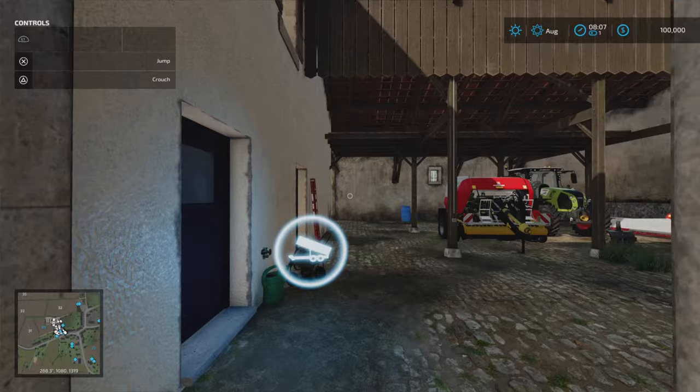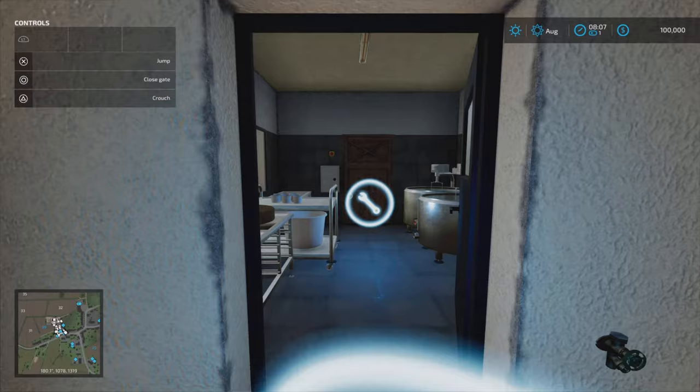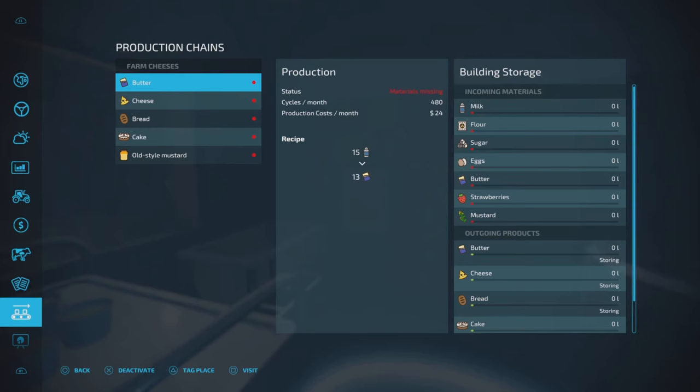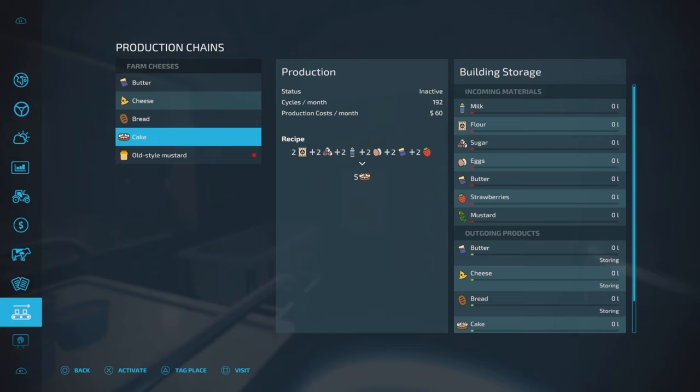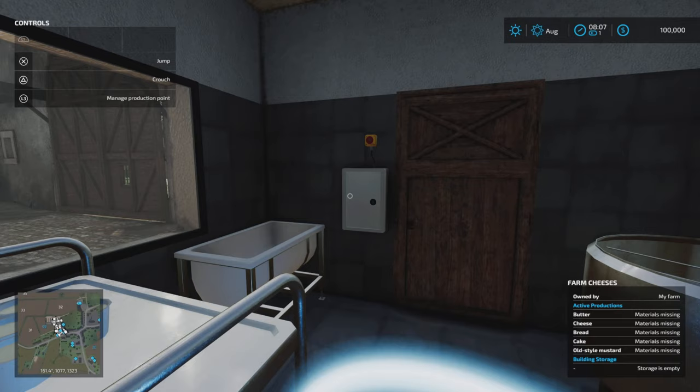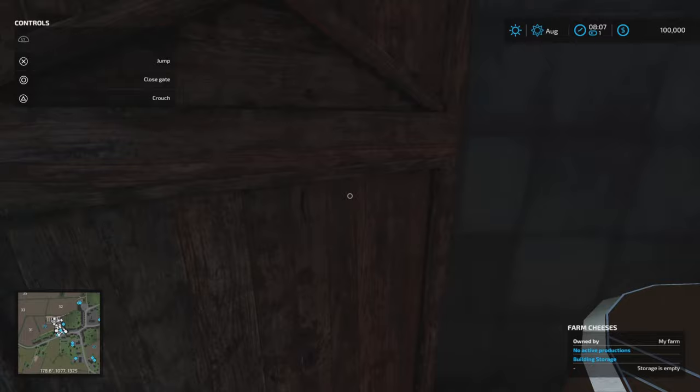Our triggers are here for bale and pallet storage. We've got farm cheeses — a cheese production here on site. If you start from Farm Management scratch, once you buy the farm that production becomes available to you. We've got farm cheeses, butter, cheese, and bread and cake can be made here. There's an on-site bakery too. Old-style mustard can be made here as well — you can grow mustard, harvest it with a regular header, and bring it here to make old-style mustard.